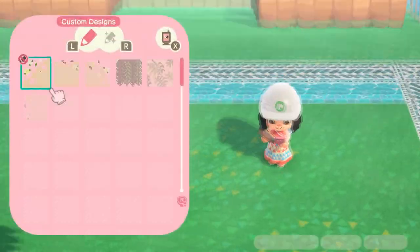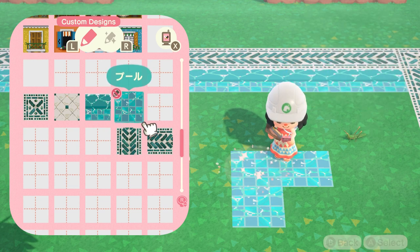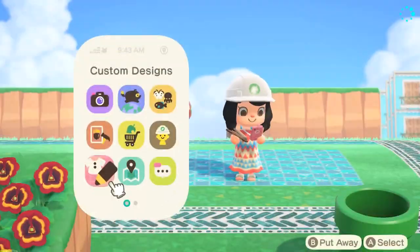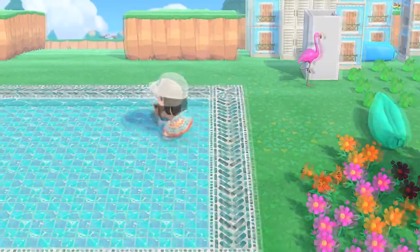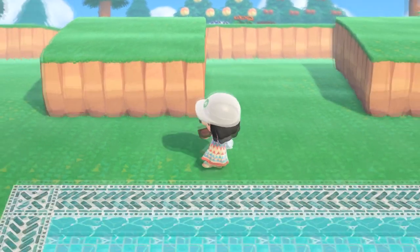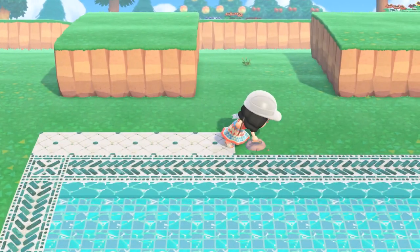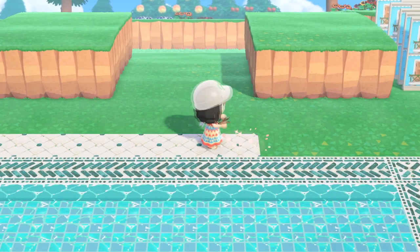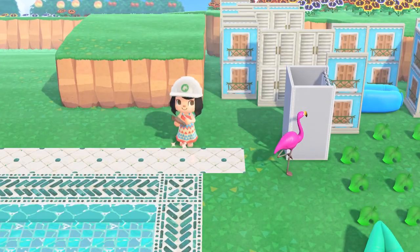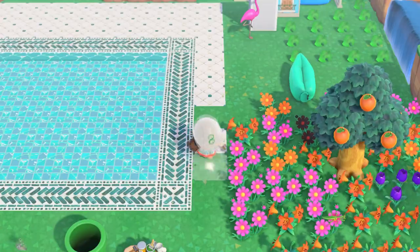I'm placing down the custom design for this incredible-looking pool design and water design, both from two different content creators. I'll be making sure to leave the creator codes as well as their social media in the description, like I do for all my speed build videos. After placing down the pool design, I decided to put down this tile — it's so pretty. It's part of the design around the perimeter of the pool, so I'm placing it down everywhere. This is the tile I'm using for the pool area.